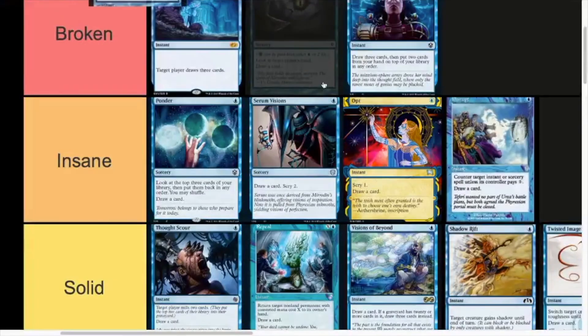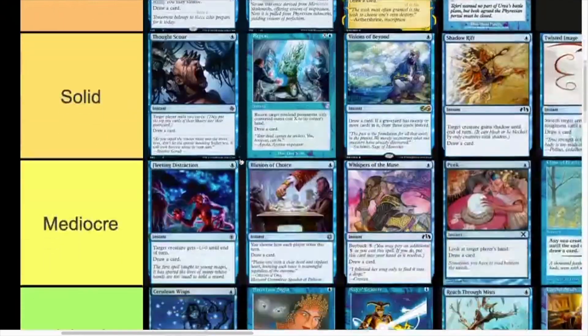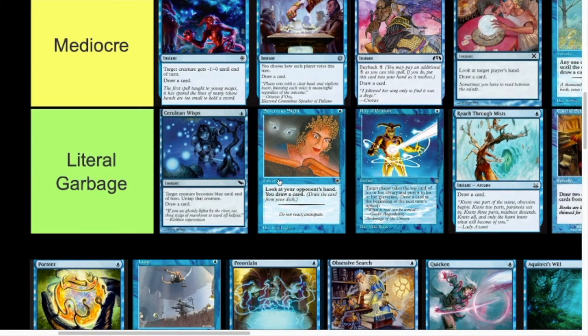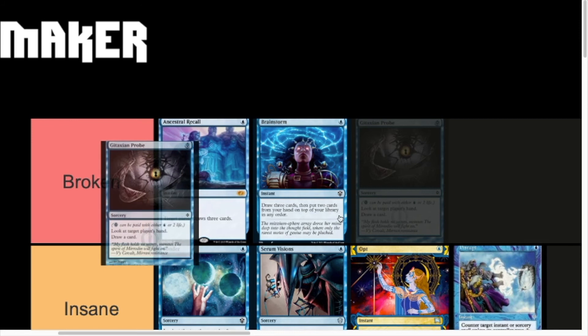Gitaxian Probe — Gitaxian Probe is Broken. You can either cast it as one mana to look at target player's hand and draw a card — essentially a Sorcerer's Sight, which is at the top of Literal Garbage — or you can cast it by paying two life to look at target player's hand and draw a card. In that case it's zero mana, draw a card, and you also get a somewhat useful hand-inspection effect. This is so strong. It puts a card in your graveyard for nothing and loses you life, so in Death's Shadow decks Gitaxian Probe was one of the key cards. Very versatile — if you don't want to lose the life you can just pay the one mana. There were a lot of decks in Modern before it got banned that wouldn't even be running blue — they'd just play Gitaxian Probe. I don't quite think it beats Brainstorm, but it's up there.